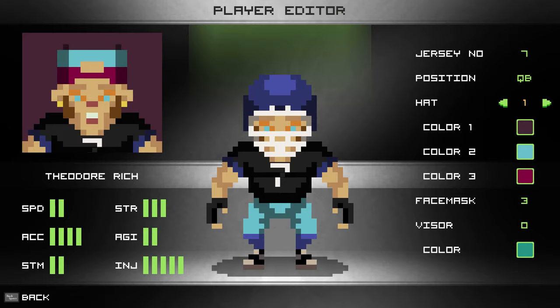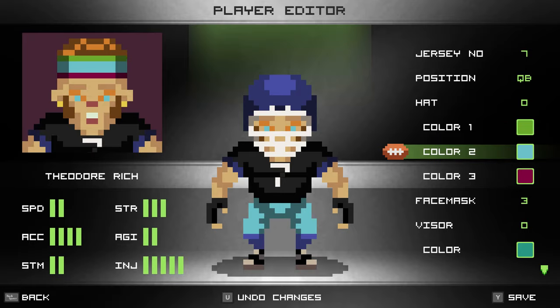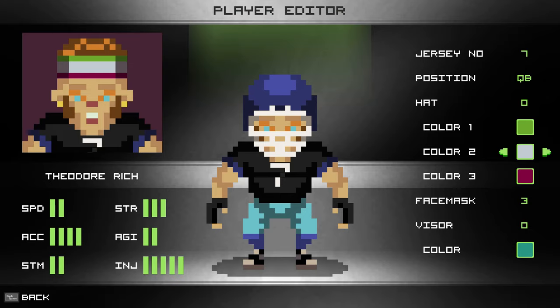For hats you can have no hat, hat number one, or hat number zero which is basically a bandana. You can change the color for every single player individually. You can go through all the colors in the same palette and pick whatever variety you want - different colors for your headband right.